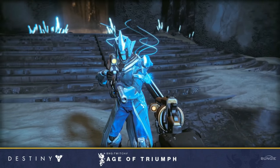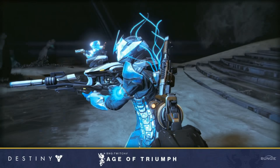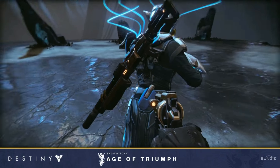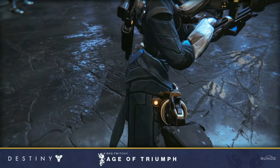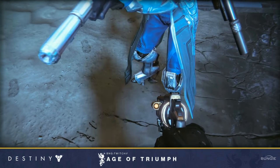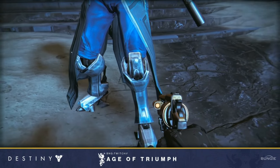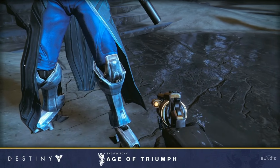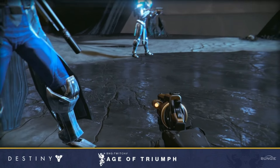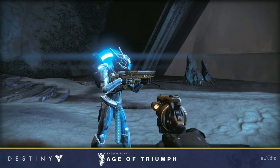The Warlock can also be seen here rocking the Mythic Class with the brand new ornament on it. They didn't do any changes in the actual sandbox to Mythic Class. So if you have a Year One Mythic Class and you use it in the Crucible right now, that is how the Year Two Mythic Class is also going to perform. They're going to feel exactly the same, nothing has been changed. It's just going to be 400 light, so if you want to use it in Iron Banner or Trials, you will be able to do that.